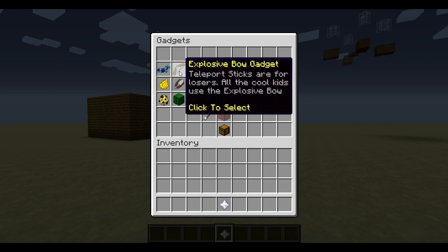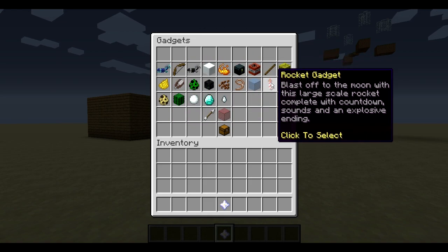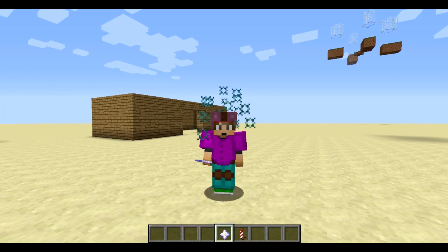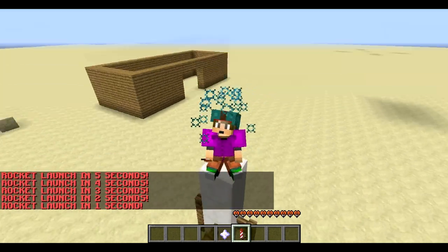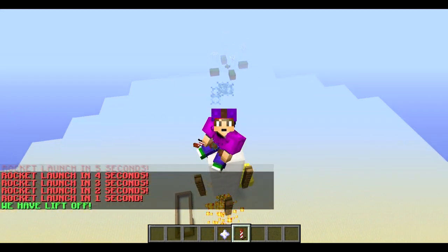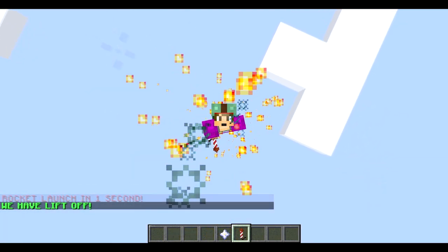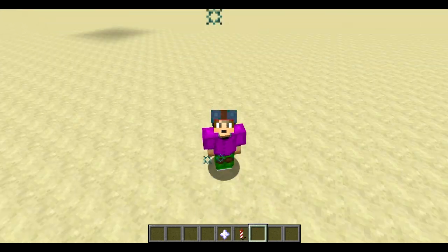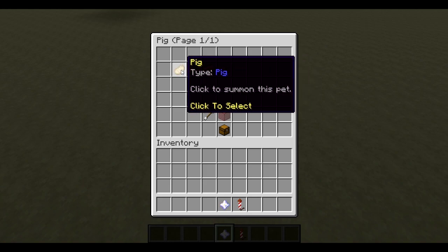Check out the gadgets — there's a paintball gun, explosive bow gadget, and quite a bit more. Let's go with the rocket gadget. Here we go, we're about to get launched with a rocket — oh, that is dope! I had not even seen this before, but that is pretty awesome.